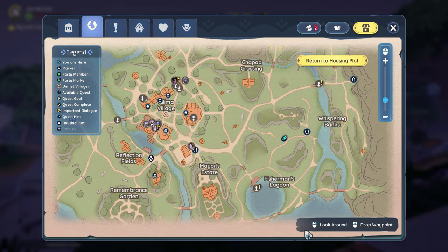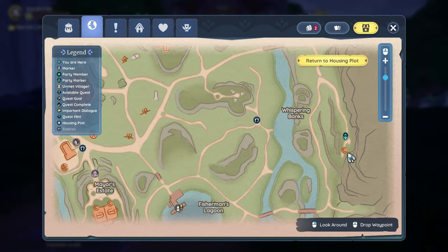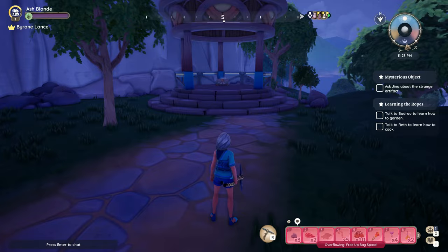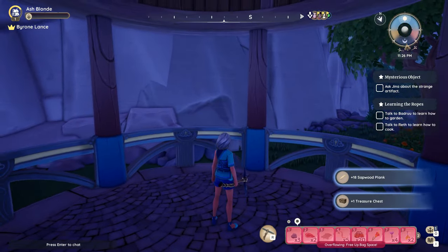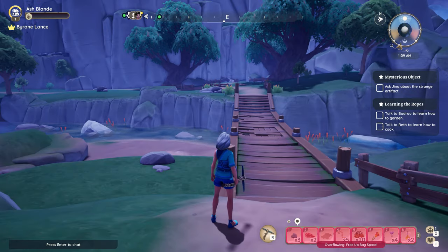Here's where we were a minute ago — Fisherman's Lagoon. Now we are just straight north and a little bit east of Fisherman's Lagoon. We are in the very corner of the map — this area is called the Whispering Banks, and this is a good place to go hunting. There's a gazebo at the end of this road. If you're in Kilima in town, come straight east and straight south and you'll find the gazebo with a treasure chest. We got 31 gold, 18 sapwood planks, and the treasure chest.